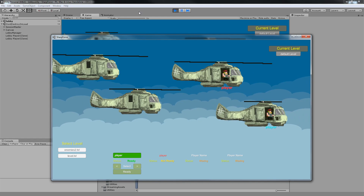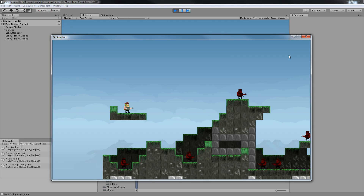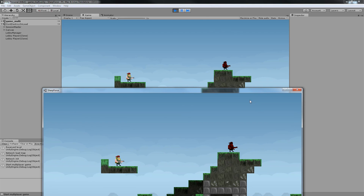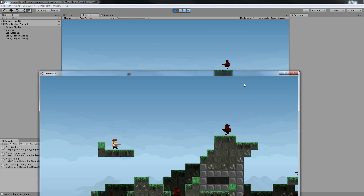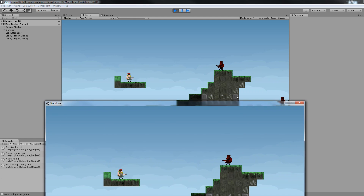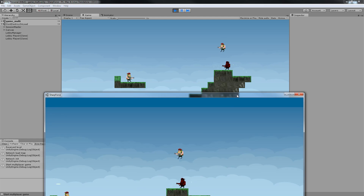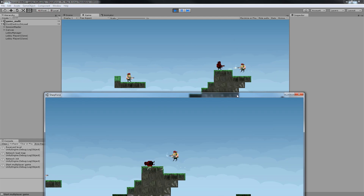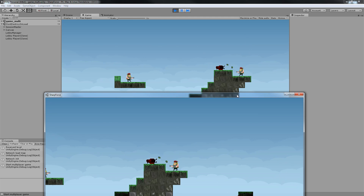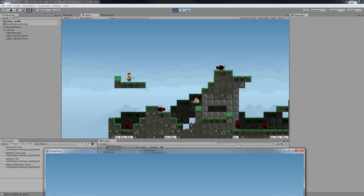Syncing enemies over the network — we have them over here, you can see they are synced, everything works just fine, behaviors run as they should. We can also throw grenades and everything else will sync too.